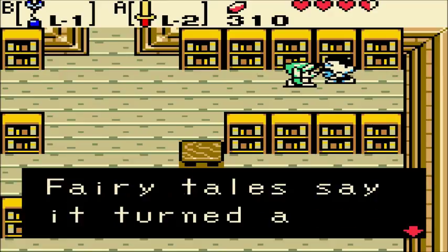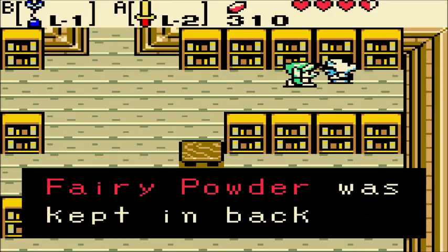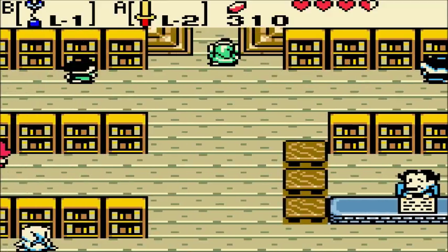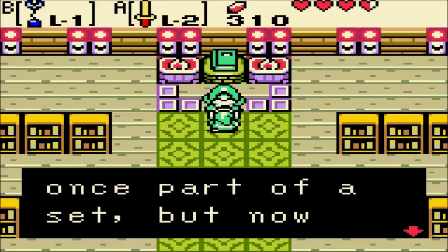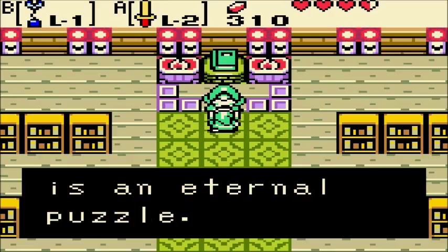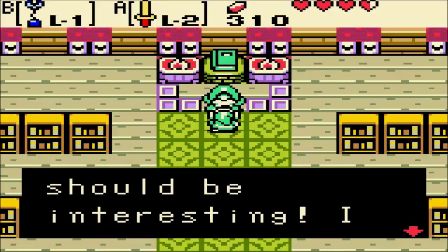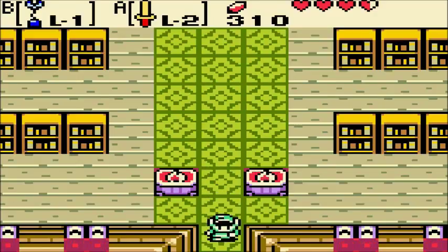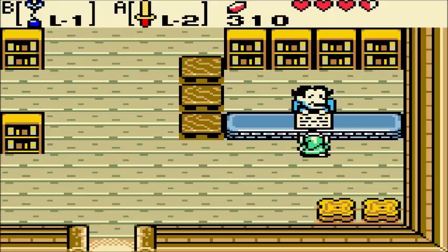Have you heard of fairy powder? Fairy tales say that it turned a cursed queen back into her original shape — they say fairy powder was kept in back long ago. I don't know if it's true, but it sure is romantic. This is the Book of Seals — it was once part of a set, but now only this one remains, and how they were used is an eternal puzzle. You say you can solve the riddle? Ho ho, this should be interesting. I give to you the Book of Seals! Some random kid says he can find the fairy powder, and the old man just hands over this ancient book worth millions of dollars.